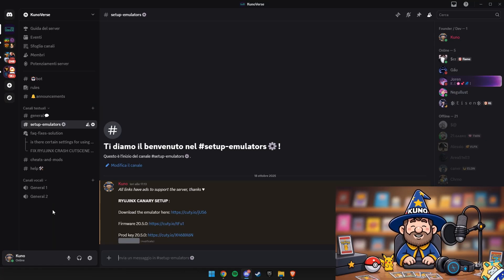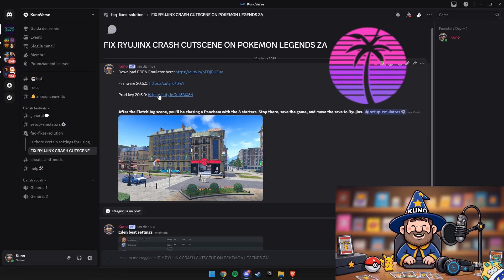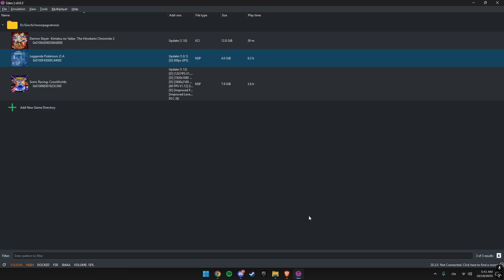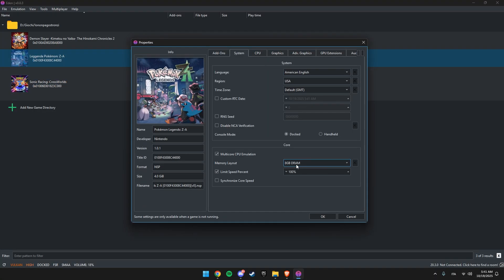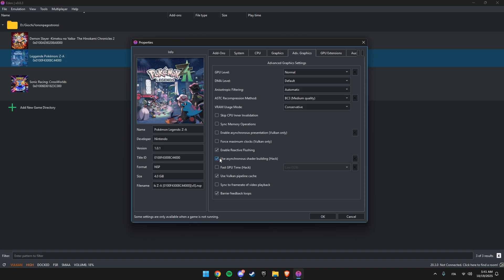Instead of fighting with Ryujinx, we're going to temporarily switch to another emulator called Eden. Eden doesn't crash during that scene, so we'll use it just long enough to get past the broken part. You should know that Eden often has its own problem — a weird purple or green screen bug that makes the entire game invisible. You can hear the music and sound effects, but the visuals are completely covered by a colored filter. However, if you copy the exact settings I show you in this video, Eden will work normally and you'll be able to see everything clearly without that glitch.